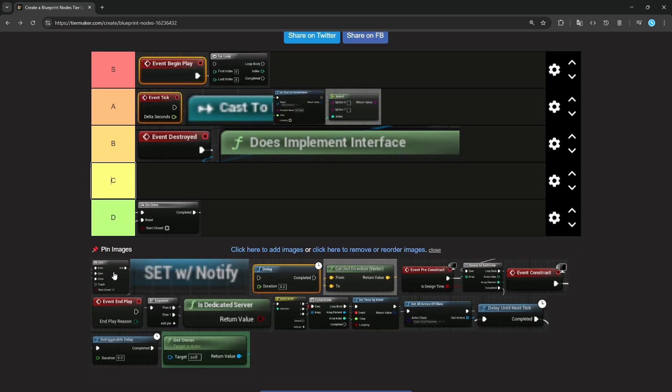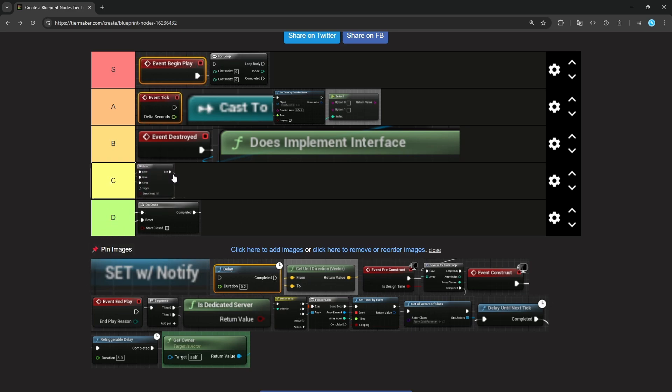The Gate node. I feel kind of similar to Do Once about this. It could be fine, I think it's probably more useful than Do Once. Still a little bit confusing and complex. You have a gate — you can enter and go through the gate, and then you can open and close it with some different functionality. But the node can get messy when you're using it. Even where you need it, you can probably find a different way to do the same thing. I'd probably put this at C, maybe a bit more than Do Once.